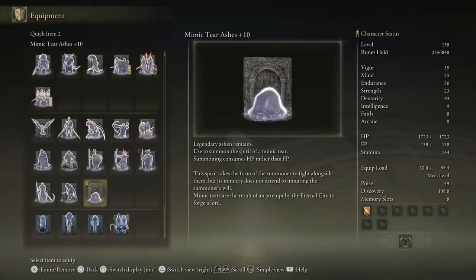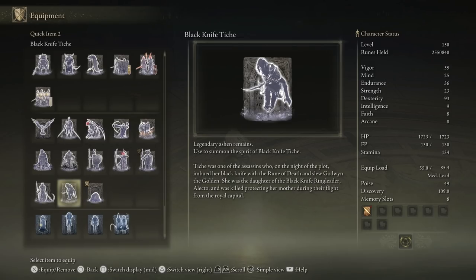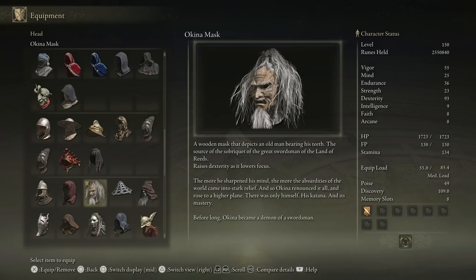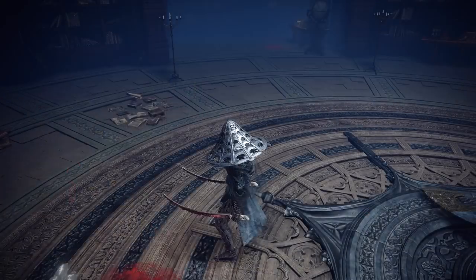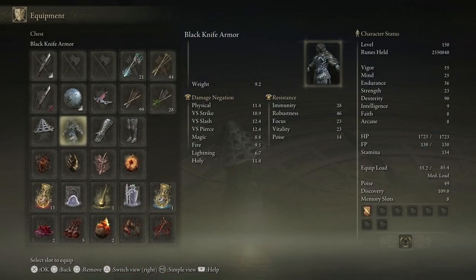For spirit summons, there are two standout choices: Mimic Tear is a direct copy of your character and stats — using it with Bloodhound's Fang makes it capable of soloing some of the hardest bosses. Outside of Mimic, Lhutel the Headless is one of the strongest spirits for holding aggro, staying alive, and putting out good damage. Black Knife Tiche is super cool for contributing to bleed stacks but is very squishy and won't last long alone. For armor, it mostly doesn't matter — it's all about fashion — but the Okina Mask is the only piece worth caring about as it adds 3 dexterity. I personally like the Black Knife armor for its stealth-like talisman effect — currently running the Black Knife chest piece, Iron Cage mask, and Fire Prelate gauntlets and greaves for a badass futuristic ronin look.